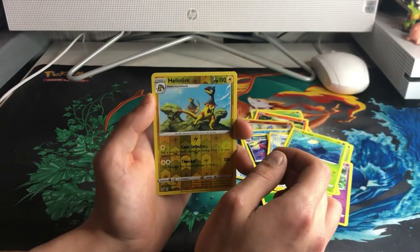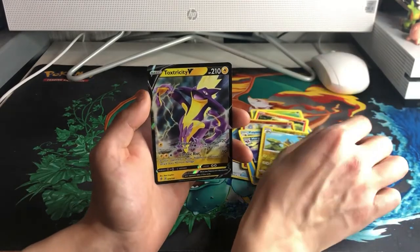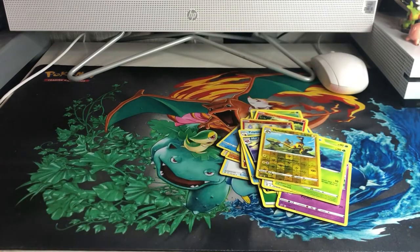Sursket, Reverse Hollow, Helio, Isk, and a Toxic Tree V. Nice — two V cards in one video, two good pulls. Nice!